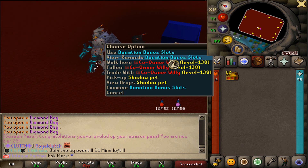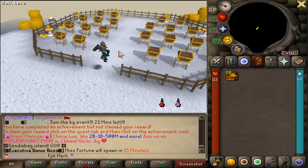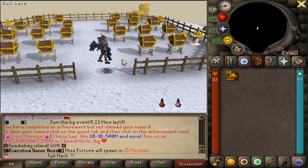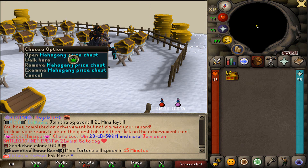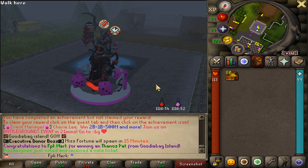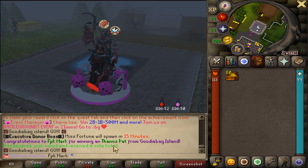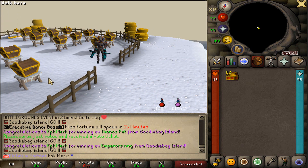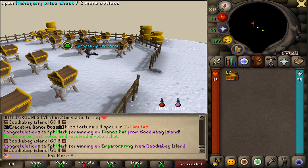Now it's time for the goodie bag island. Have a look at that - that is the goodie bag island of Redemption. This is so damn cool, and we are gonna be opening up 25 of them. Let's start opening and see what we can get from the first one. We managed to get a Thanos pet from the first one. We also got an Emperor's ring - that was the second one.